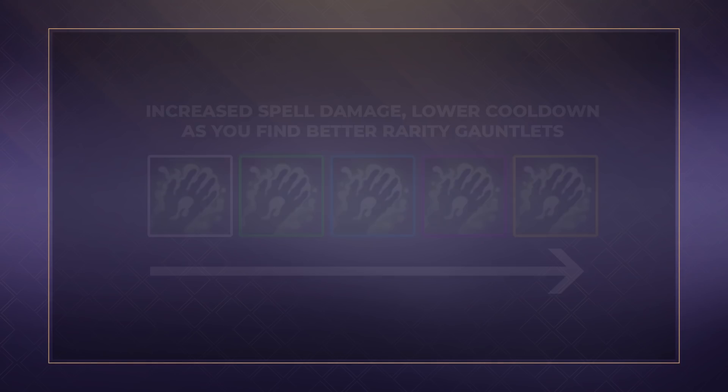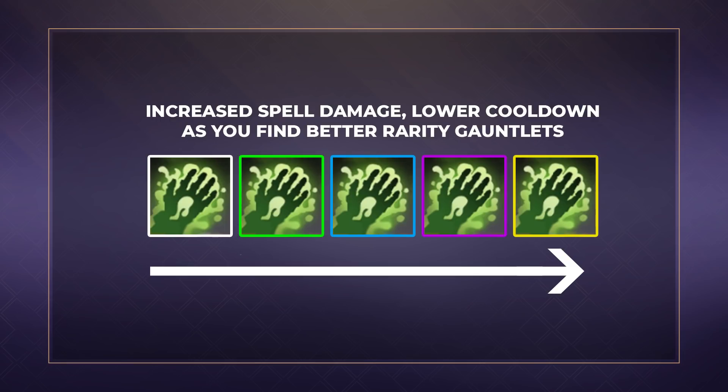As you upgrade your gauntlet in game to higher rarities, the damage is increased and mana costs are reduced. It is important to remember that your sorcery is the same damage and cooldown no matter the rarity of the gauntlet.